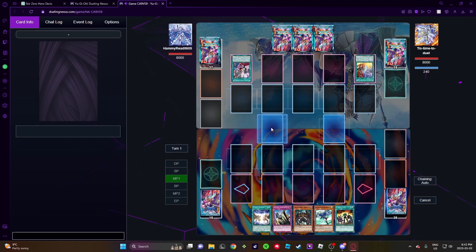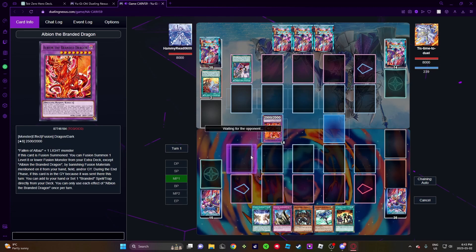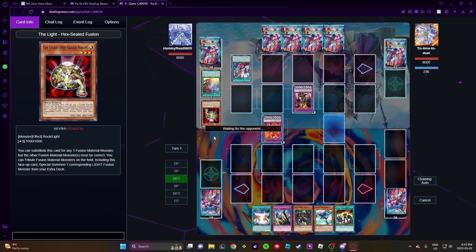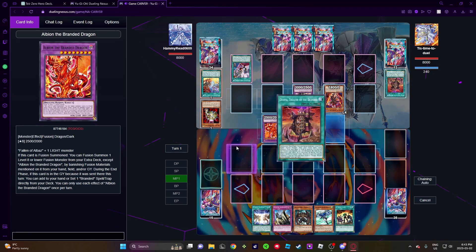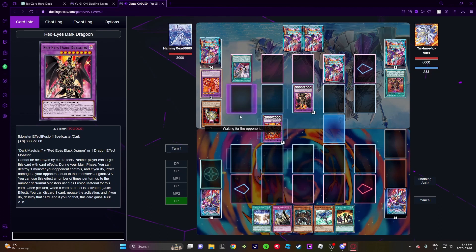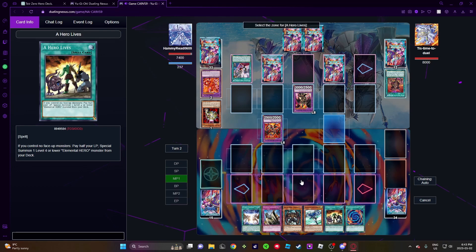Okay, opponent's turn. We have a Fusion Destiny. Okay, they're quick with it. I just want to get one — there's a bit of a gun. I don't care. There's a gun, he can't run again. I don't care if it's done yet.